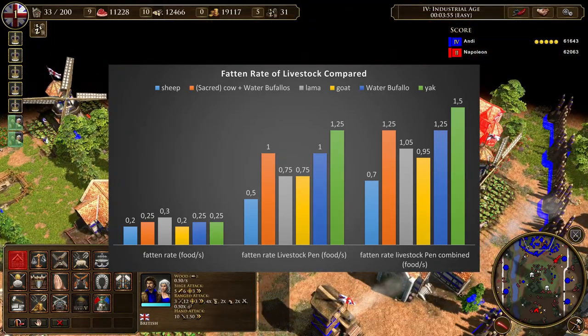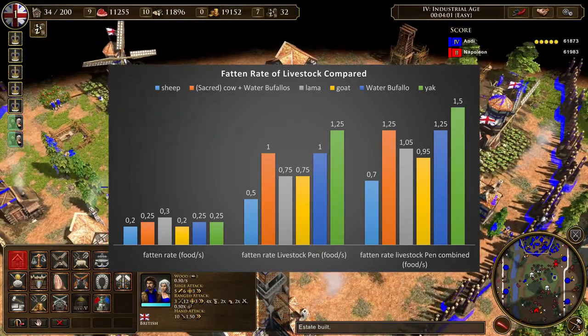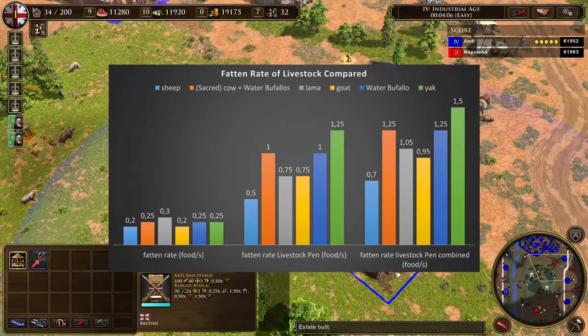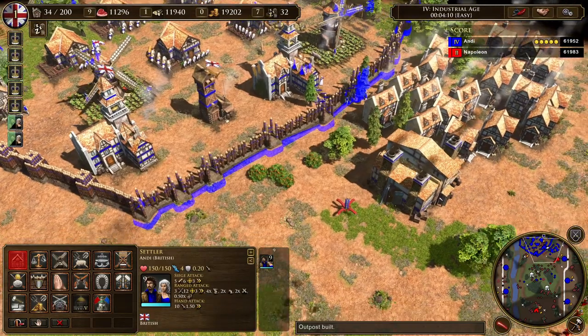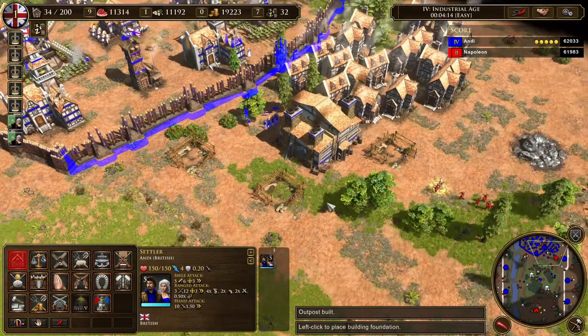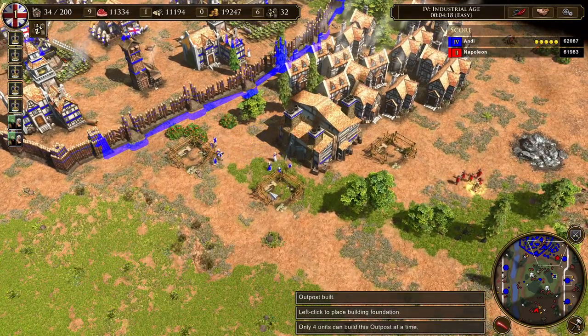I've divided the base fatten rate and the livestock pen fatten rate into two parts because upgrades only affect the livestock pen fatten rate. If you send livestock to a pen, they fatten at their base fatten rate plus the livestock pen fatten rate. One more note about yaks: you can only find them on some maps, and they have the highest gather rate in livestock pens, so they profit the most from building a pen.